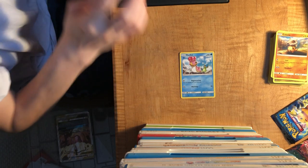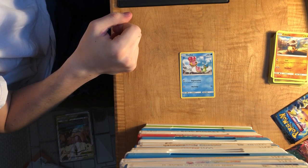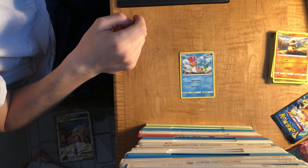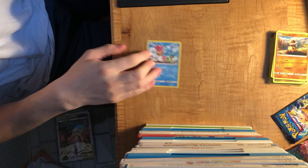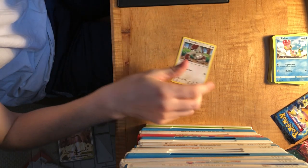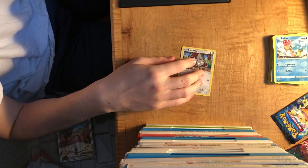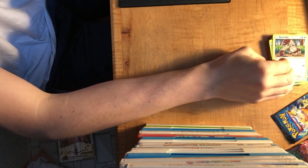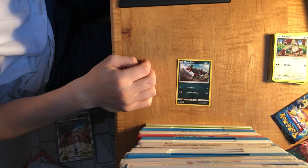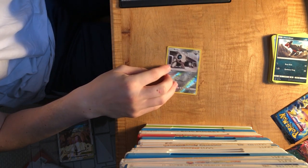Another Pokemon I already have is a Shellos. I'm not really showing you my oldest Pokemon cards because they're not rare either, other than my Zekrom, but none of them are hollows. Next is another Pokemon I already have. I'm going to flip the cards so I don't see what they are because I feel like I'm cheating. Next is Houndour with the same moves, and a Reverse Hollow Aron.